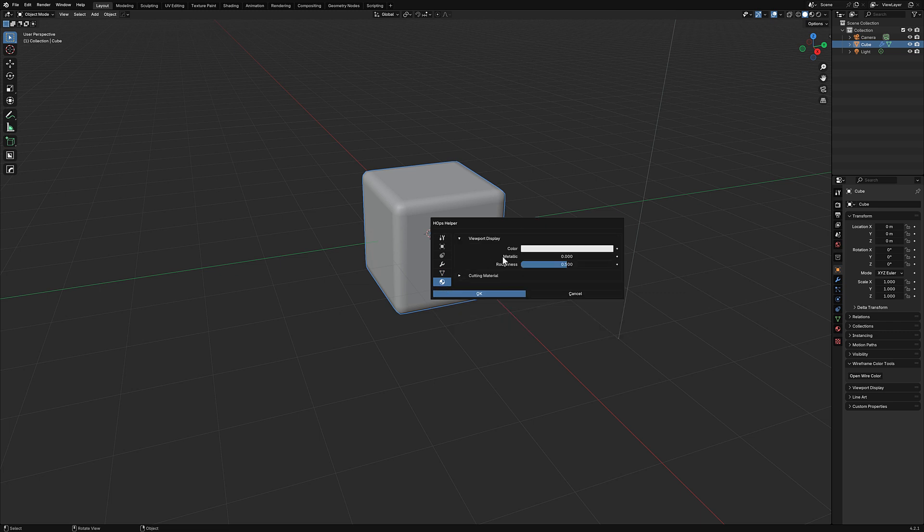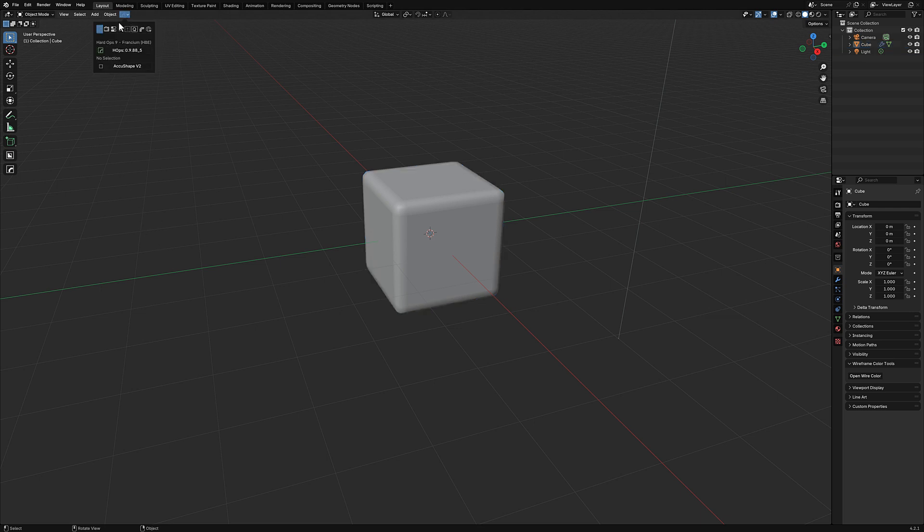Various other Hard Ops settings are available in the helper panel, including quick material settings and a view menu for rapid material application. If you don't want to use all the shortcuts, there's also a Hard Ops settings panel in the header with controls for visibility options — for example, automatically hiding the T-panel while working to give you more viewport real estate. The quick boolean operator is also accessible there.